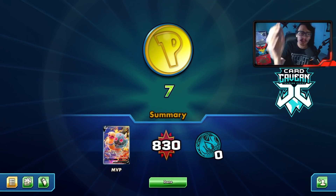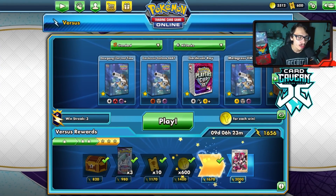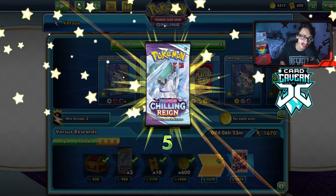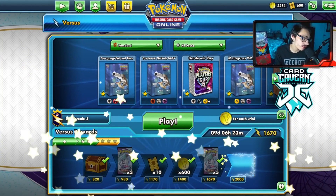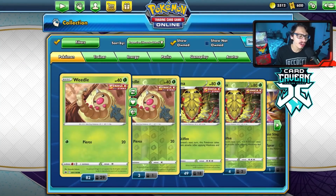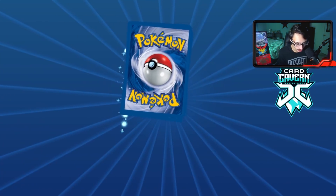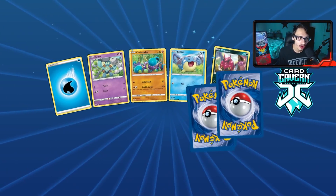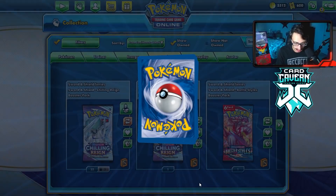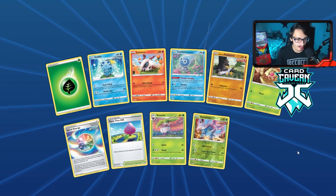That'll be a fun PTCGO video on the Torkoal V deck — removing energy is very strong. We get to open five Chilling Reign packs. I'm still fiending for Shadow Riders, ultra arts, and secret Fire Crystals. Torkoal V is a lot of fun before Welder rotates — give it a try! We get a Moltres in the first pack, that's pretty good.